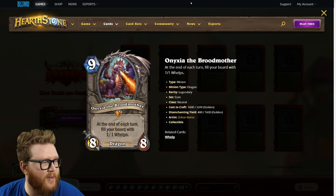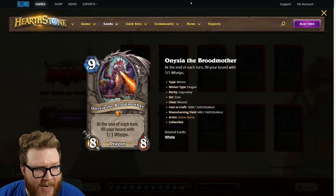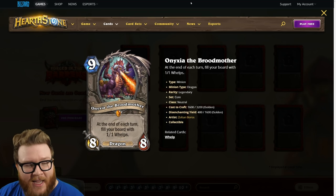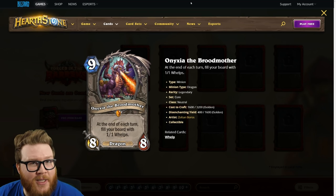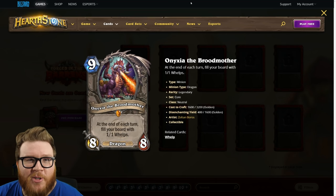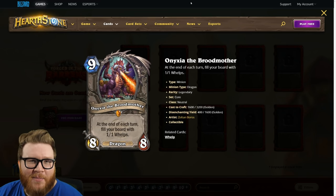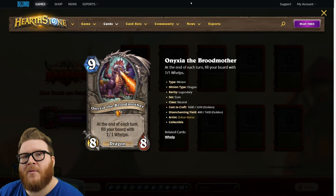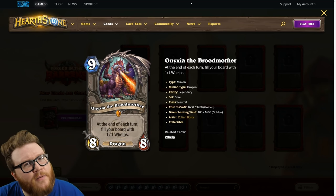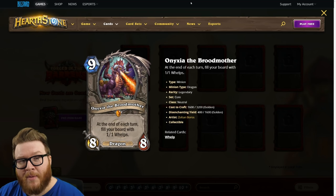Next up is a new version of Onyxia the Brood Mother — a nine-mana eight eight dragon. At the end of each turn, fill your board with one-one whelps. So instead of a one-time battlecry burst of whelps, you can occasionally get multiple boards of them. It's kind of like a new Shuma but an eight eight instead of a one seven and more expensive. There's neat potential — it staggers a board with a big eight eight and a bunch of one-ones, so opponents can't clear everything efficiently.